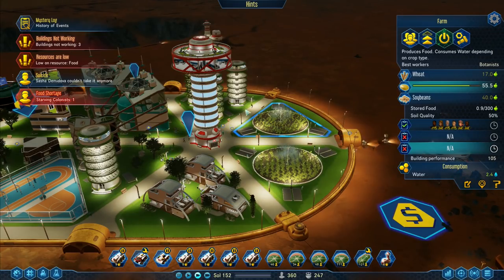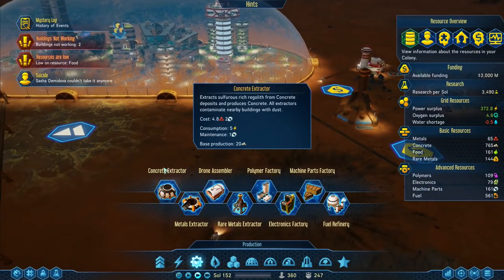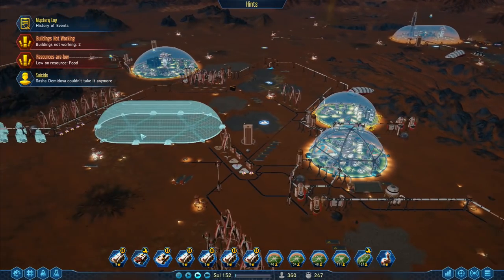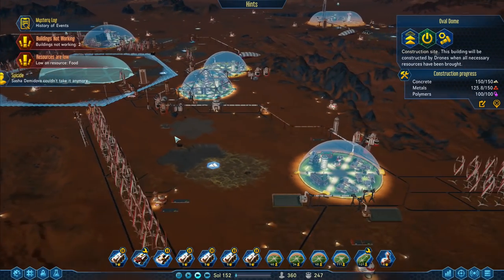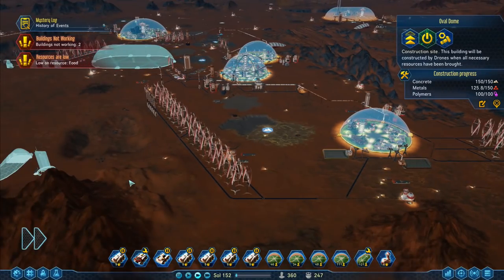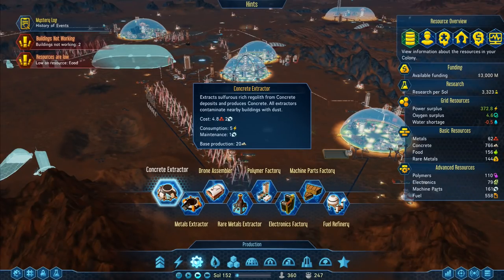We've got a load of food coming in from that one, a load of food from that one and more from there. Overall food at the moment is 161, so it shouldn't be too bad — we are slowly getting there. We've got the polymer situation sorted; metals, like I said, is slowly getting there as well. What we're waiting on is Project Mohol — if we can get that going, then ideal, that's going to change the situation completely.